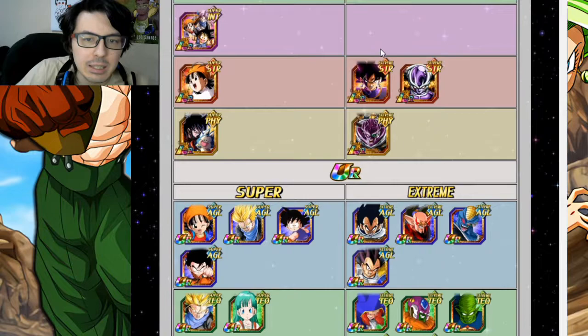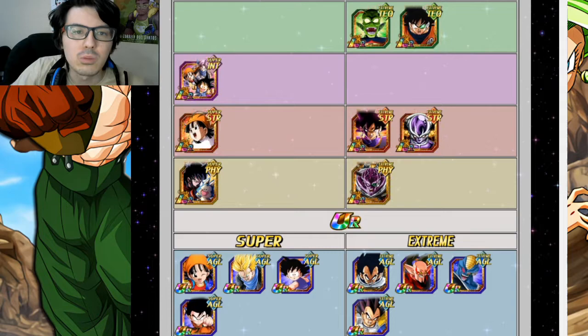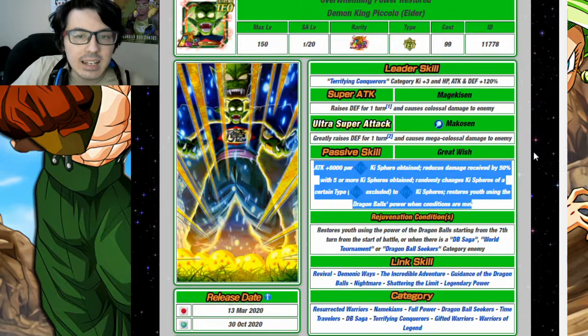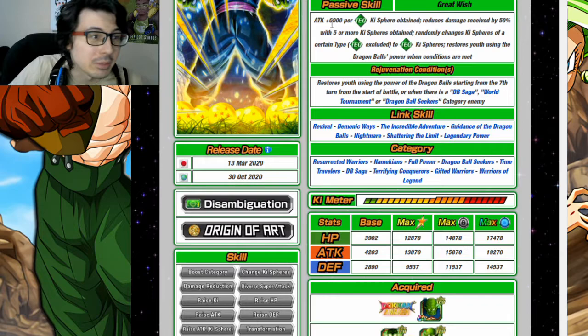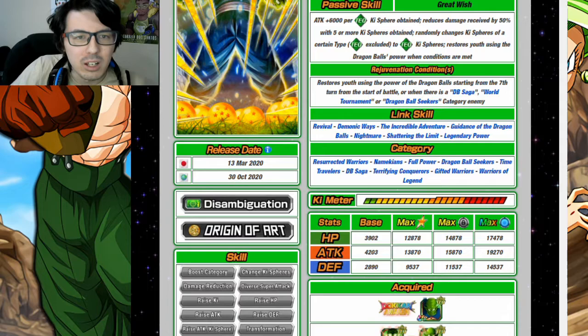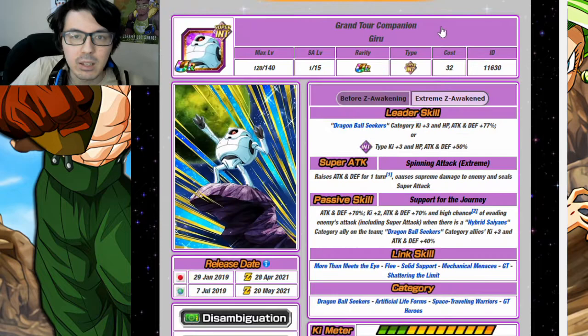For Dragon Ball Seekers, it's a bit of a limited category with fewer options than the other teams. There are two really viable linking partner options: Lord Slug — free to play, shares a ton of links, a decent partner. But I'd recommend instead LR Demon King Piccolo, who shares fewer links but is a demon pairing with this demon of destruction. He shares Revival, Demonic Ways, and Nightmare, making his own Ki spheres so he'll be fine on super attacks. Combined with Garlic Jr's Ki +3 support, those two are pretty good together.